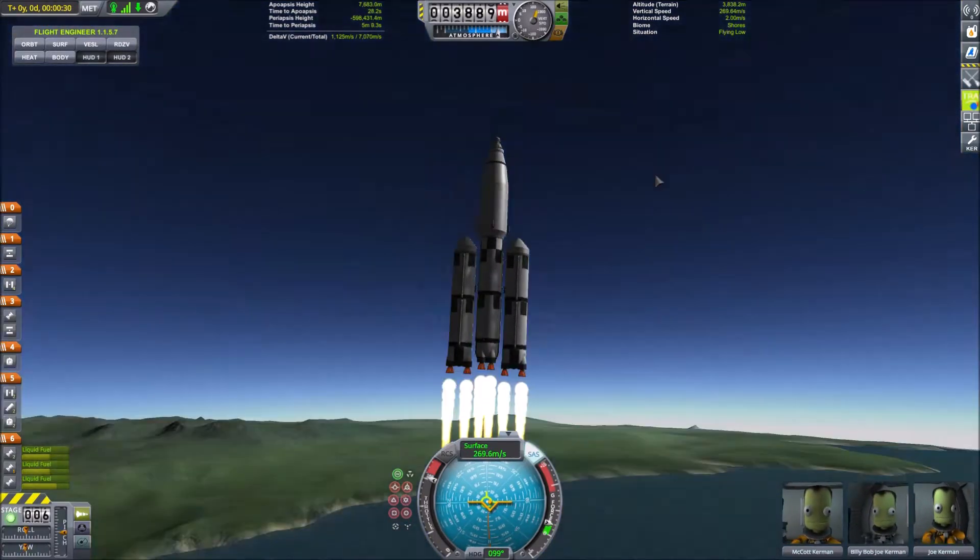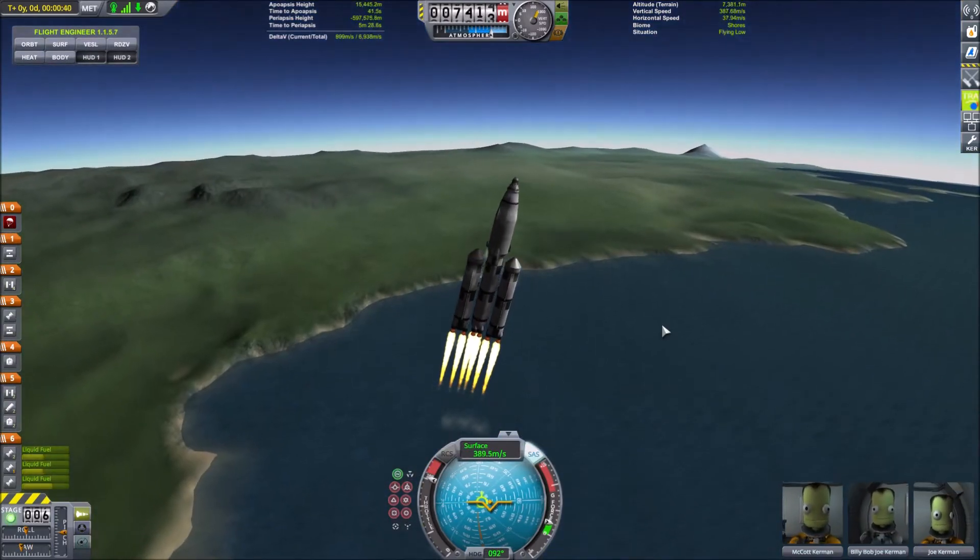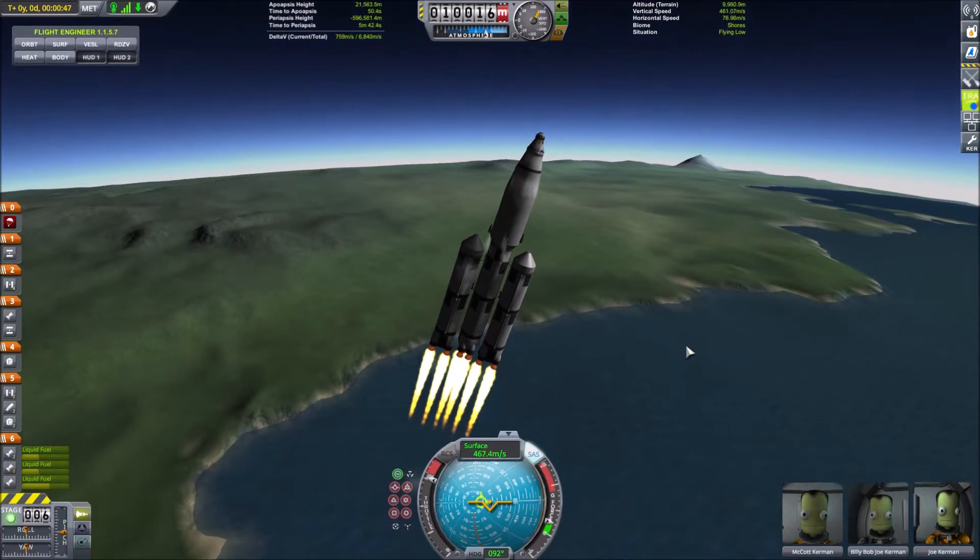I did this by attaching a radial attachment node, which can be found in the structural category, to the bottom of the Mammoth Engine, which allows it to be stacked to another stage.